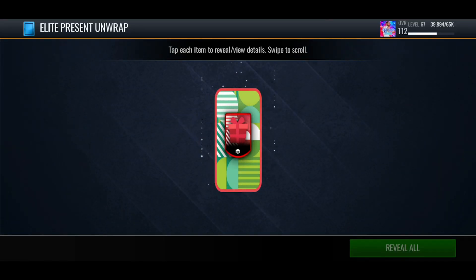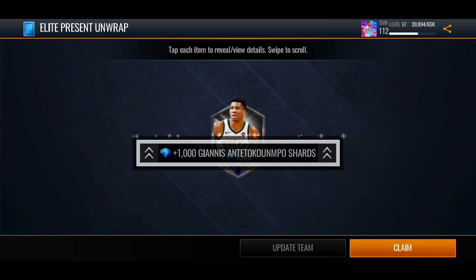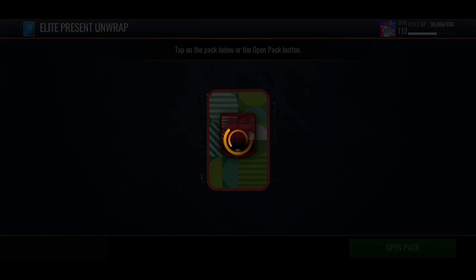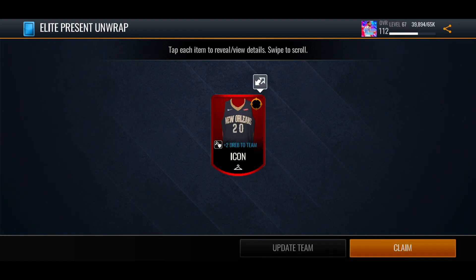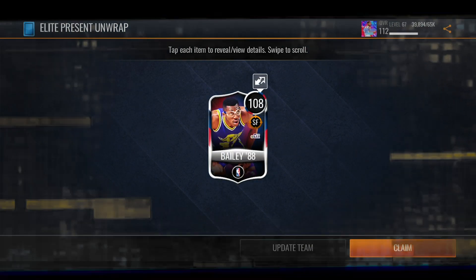I've been seeing a lot of people pulling 110s, same as with the gold presents but better, so hopefully we can get some 110 pulls, some 108 pulls. We start off with shards — it's not a great start — but I've seen a lot of people pulling stars and star power shards, though a lot of us don't really want that. We get an elite jersey, and I'm hoping for at least a couple of 108s.